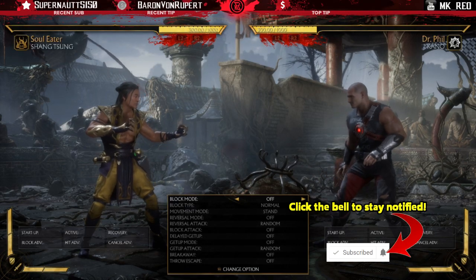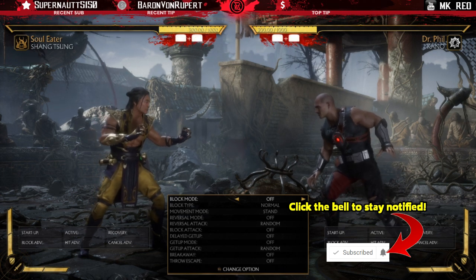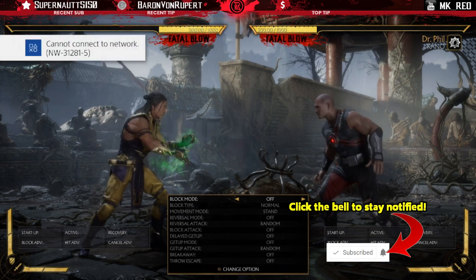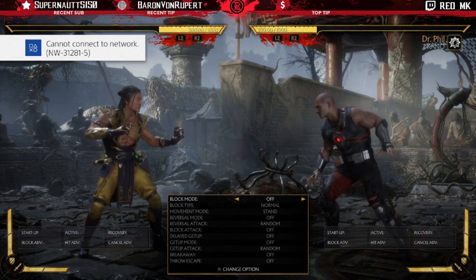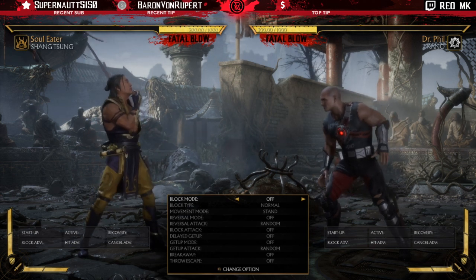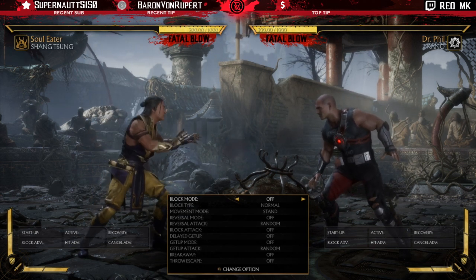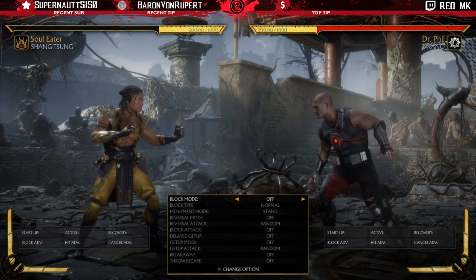Welcome to this video where we'll be discussing Shang Tsung's brand new third variation called Soul Eater. NRS has created a new variation for Shang Tsung which utilizes all of his ninja moves, and in exchange you get all of these new attacks with his ninjas and you lose all of your old moves with Shang, except for the straight skull.